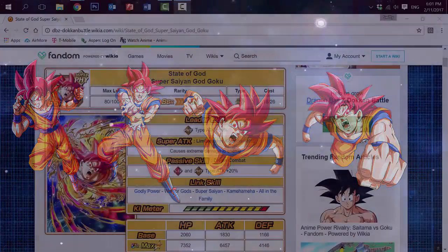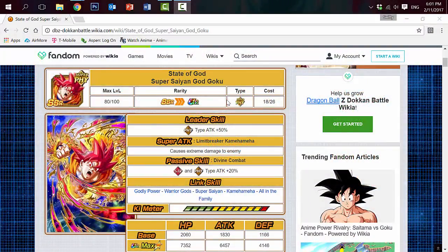The first God Goku is the State of God Super Saiyan God Goku. He's the Super Physical Type that Dokkan Awakens from White Hot Face Off Goku. His leader skill is Physical Type Attack plus 50%, which is only good for physical types. His Super Attack is the Limit Breaker Kamehameha, which causes extreme damage to the enemy.